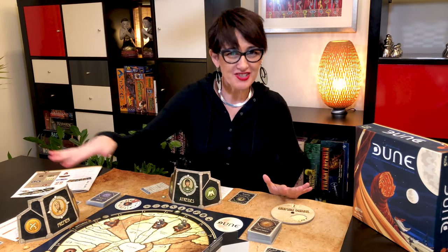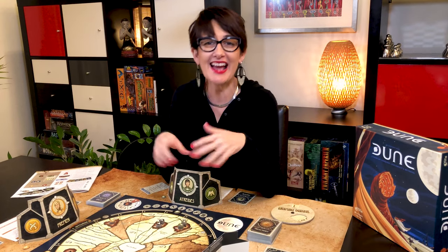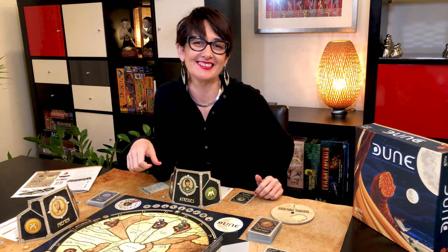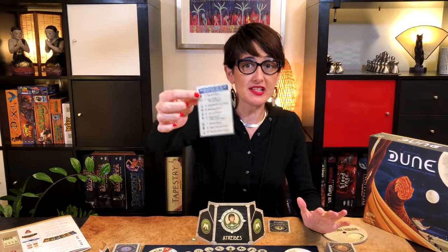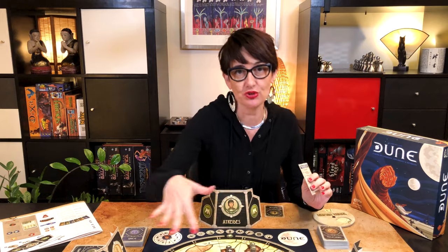Now draw the factions randomly, distribute the starting spice and forces, and we are ready to start playing. Let's start with the first phase of the turn: the storm phase. This is where the storm is going to move around Dune.